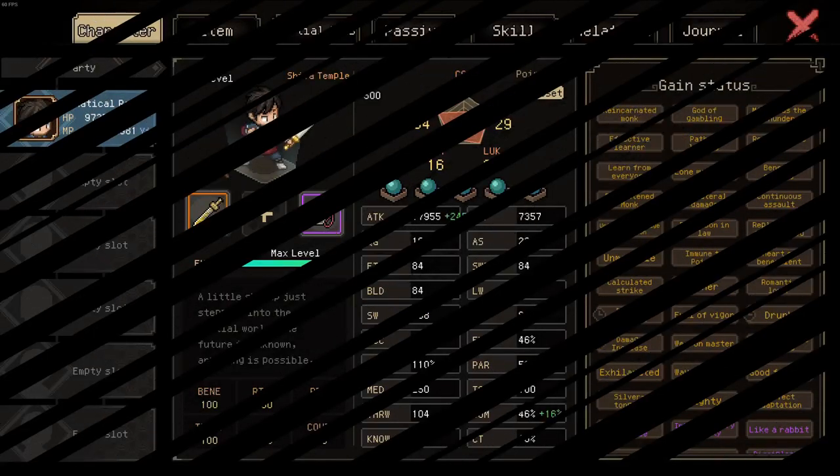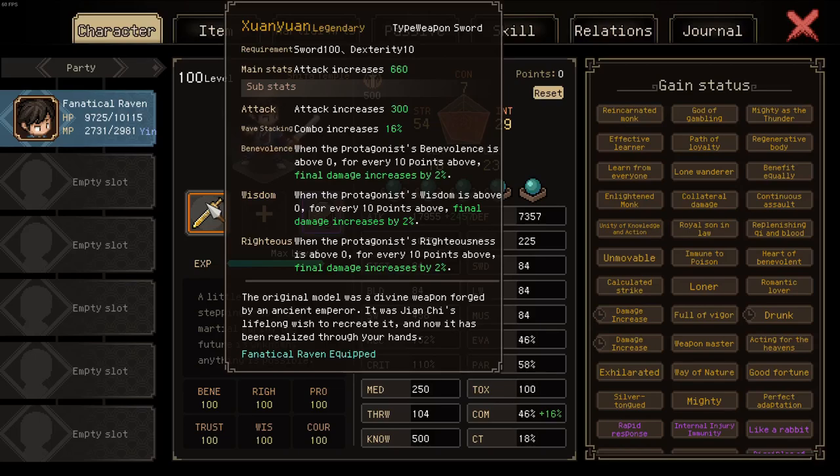Now another great option to showcase damage multipliers is Xuanyuan. You can see it has 3 different modifiers — one correlating to benevolence, one to wisdom, one to righteousness. Each in total would grant 20% increased damage, so you are inclined to think 60%. However they are multiplicative. Though there is a coding error in the game and each of these effects can only stack up to 18% damage. So it's 1.18 to the power of 3 which is 64.3% increased damage. And that's why Xuanyuan is absolutely incredible.